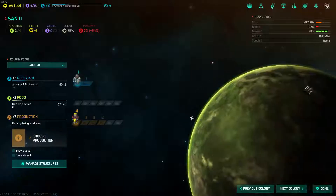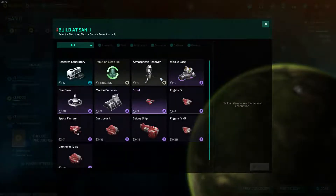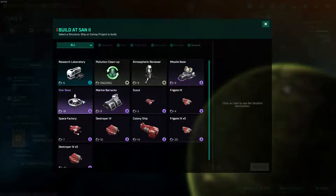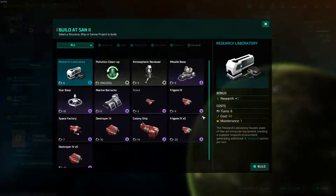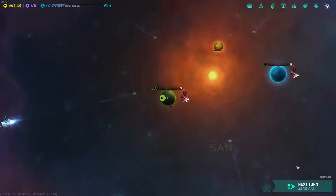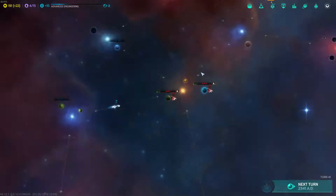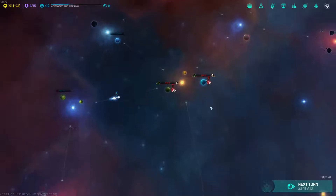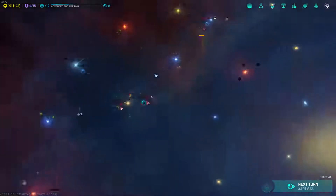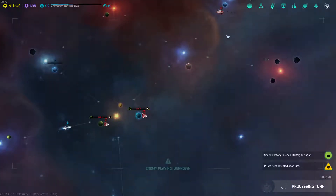We got our government support facility finally on Sand 2. I hate to not have a research lab, so I'm going to build it, but I really want to get the starbase up and running soon for defensive purposes. Because if the humans come at me, then I'm pretty defenseless right now. I have not done much military build-up, and that's a bad thing on my part, but it is what it is.